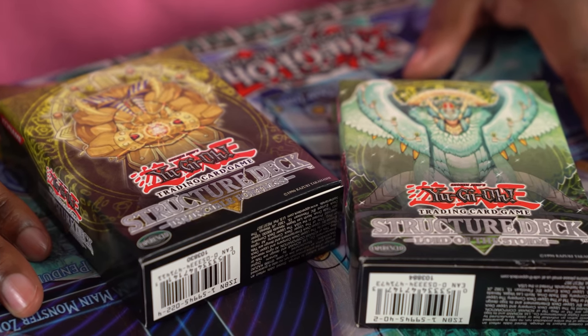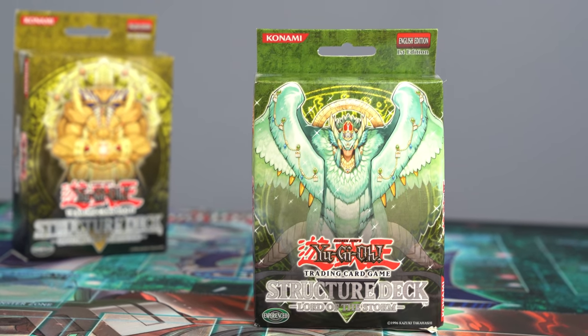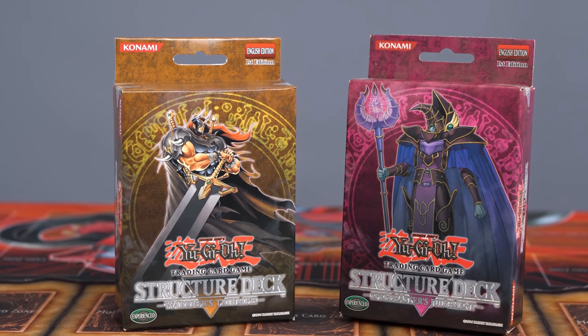I feel like with each structure deck, they just make the boss monsters harder and harder to use. Today we have the Invincible Fortress structure deck and the Lord of the Storm structure deck. This one has Exod Master the Guard and this one has Simorg Bird of Divinity. You might be familiar with Simorg — we've had a few very powerful versions of this card, but Exod not so much, and there's a reason for it. These came out in summer '06 following the Warrior and Spellcaster structure decks. We dueled with them in the past — check it out.